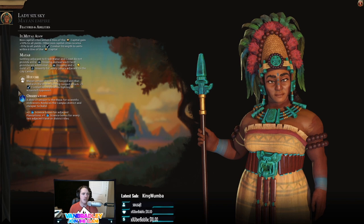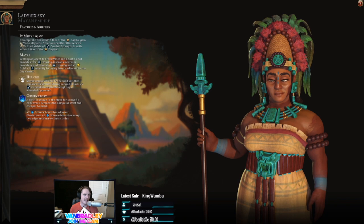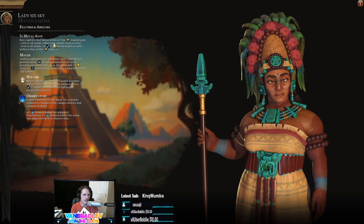Very unique niche science civ, so we're going to go for that space race victory for sure. A lot of her abilities have to deal with being within or farther away than six tiles from your capital. That's a really important number. Any cities within that gain 10% to all yields, and any cities outside of that lose 15% to all yields.